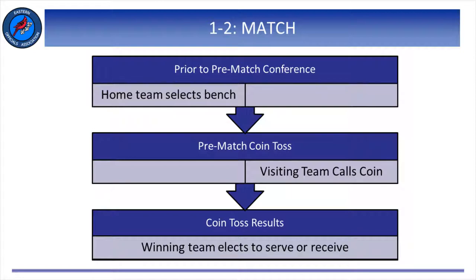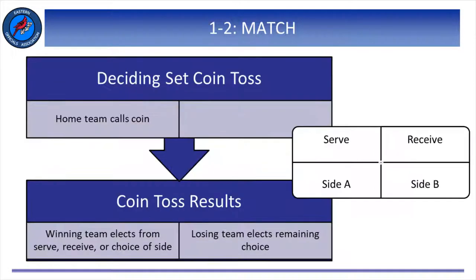Something we don't think about too often is the coin toss during the pre-match conference. Since the home team has chosen their side of the court and bench, the visitor gets to call the results of the coin. Regardless of who the winner is, their choice is serve or receive. If we get to a third or fifth deciding set, the coin toss is now called by the home team, and the choice is serve, receive, or side. Once they've made that choice, the opponent gets to choose the remaining option. For instance, if the home team wins the coin toss and chooses side, then the visitor gets to choose serve or receive.